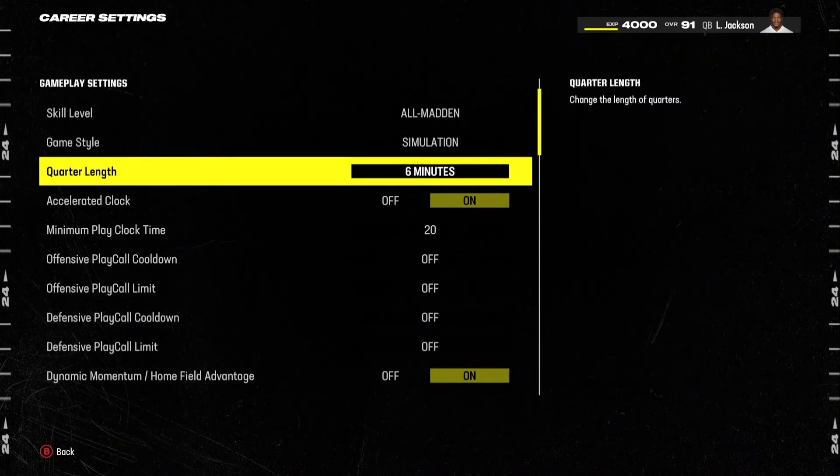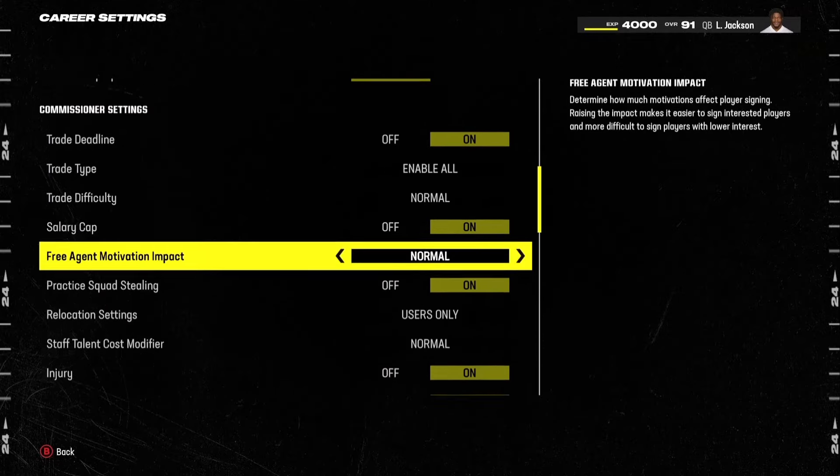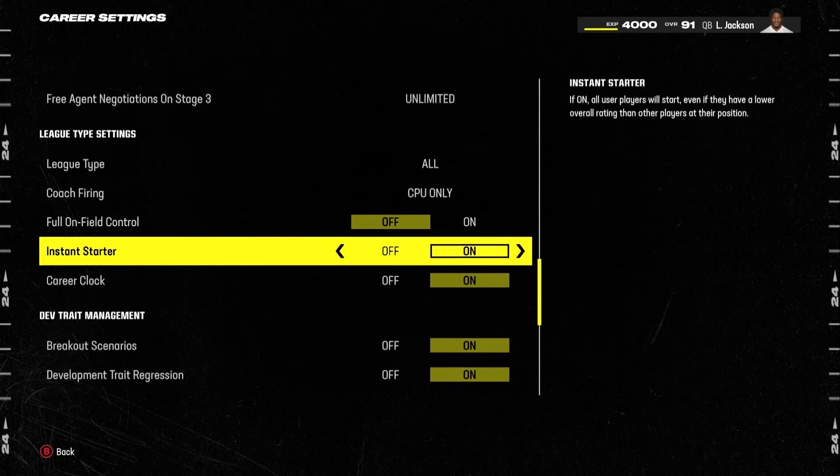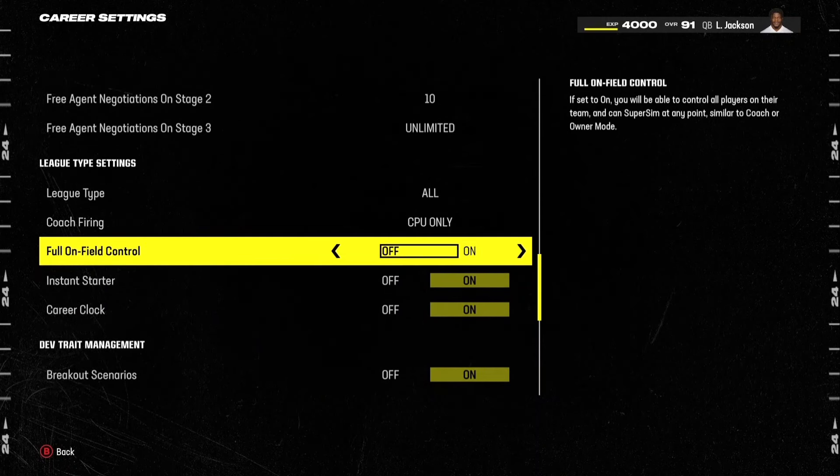you want to go to League Settings in the options menu. Then you want to scroll all the way down — keep going and eventually we'll get there. There are so many settings. Anyways, On Field Control is what you're looking for.